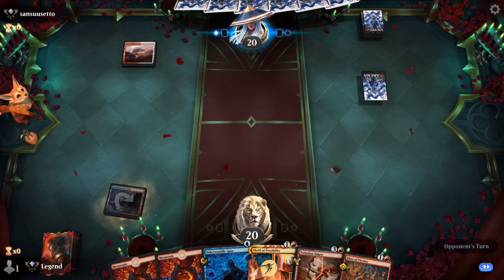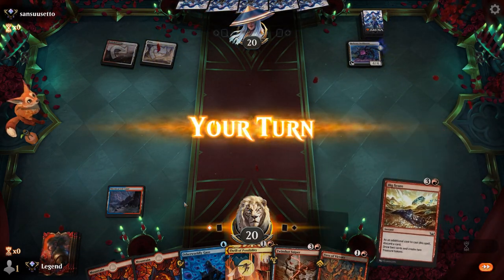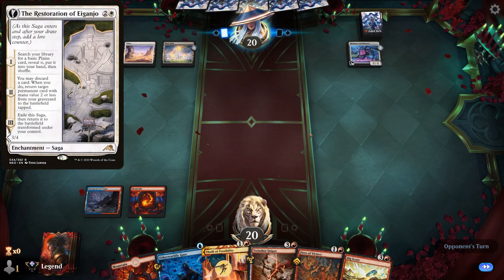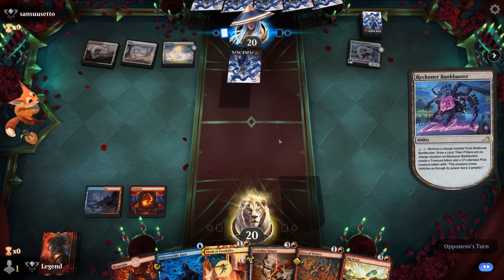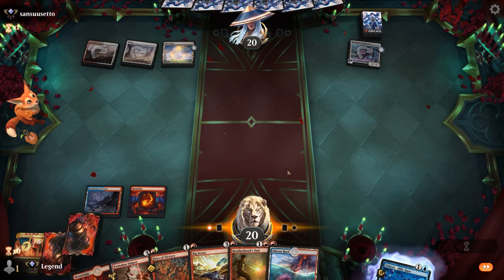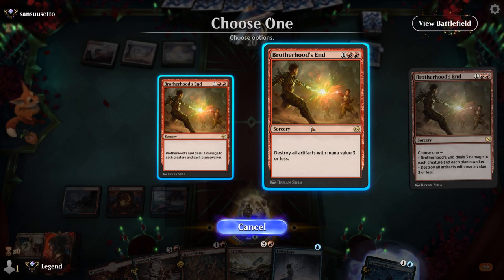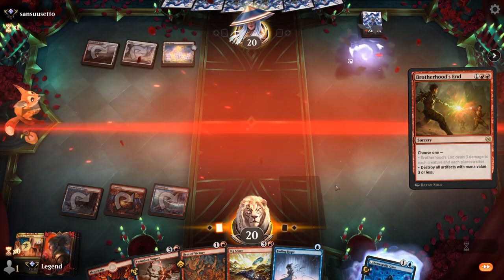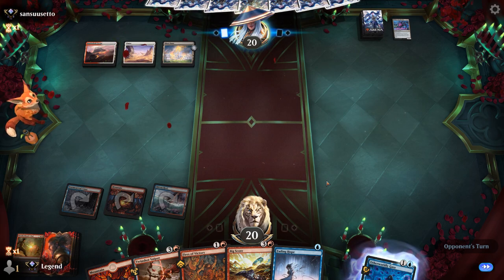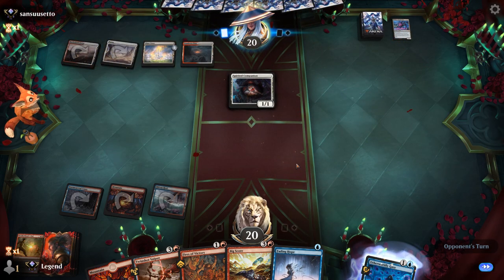Opponent is red-white — let's see what flavor. Turn two Bankbuster, so it looks like a more controlling build. Could be an Invoke Justice deck. Could see a Restoration or Fable on three — opponent just draws with Bankbuster. So Thrill, discard Gaze. Brotherhood's End could destroy the Bankbuster — that seems fine. Next turn Bigscore to keep digging — we haven't found any of our expensive creatures yet, so we're on the lookout for those as well as Dollhouse. Companion often played in these Invoke Justice decks. If our opponent goes for Invoke Justice to get back Bankbuster we could still snipe the companion before it picks up counters.